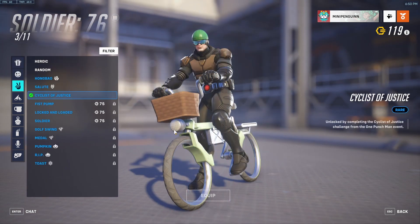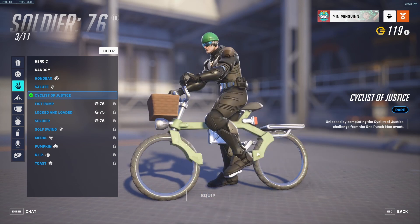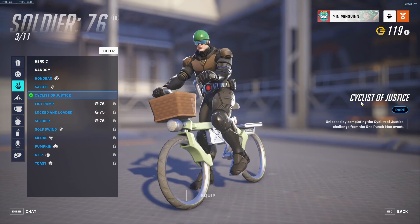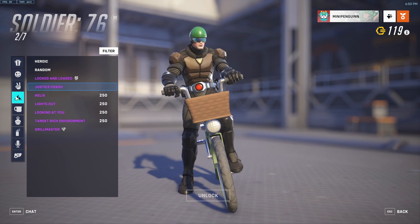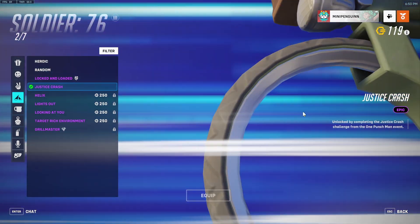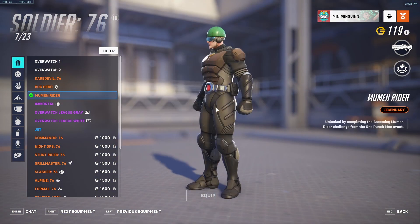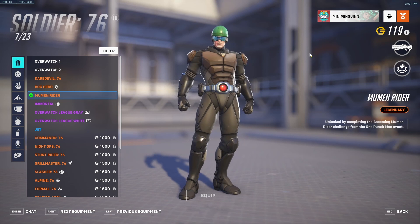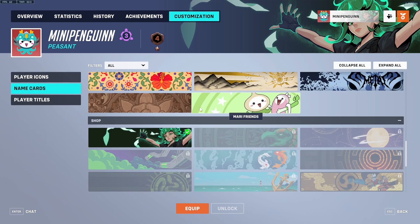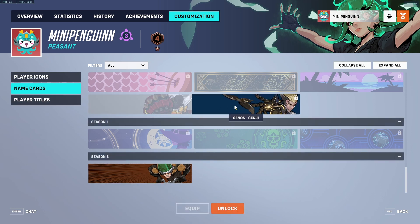The victory pose for Soldier 76 — Cycles of Justice — is very nice. I use it because it's just funny. And the highlight intro, Justice Crash, is like — it's cool, that's all I have to say. That's about everything for the Moon Rider. The name card is absolutely something we do not want to see. It's the second best in my opinion since it has something going on and not just a bland color.